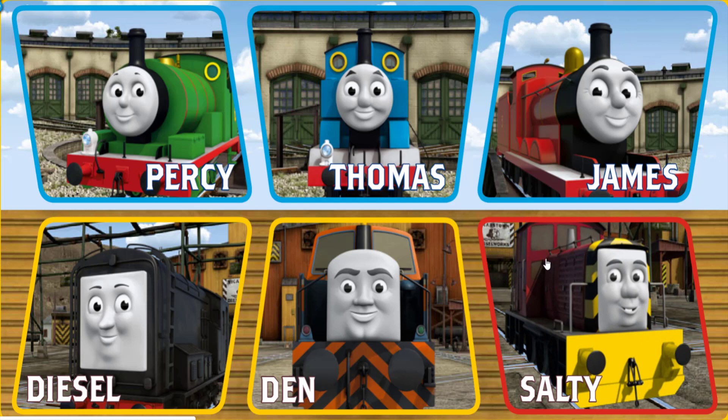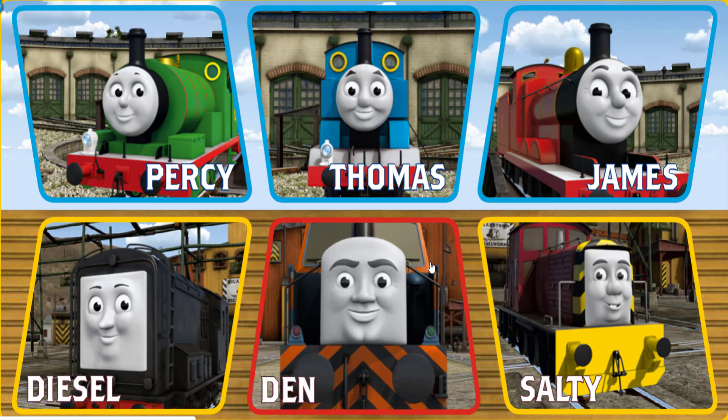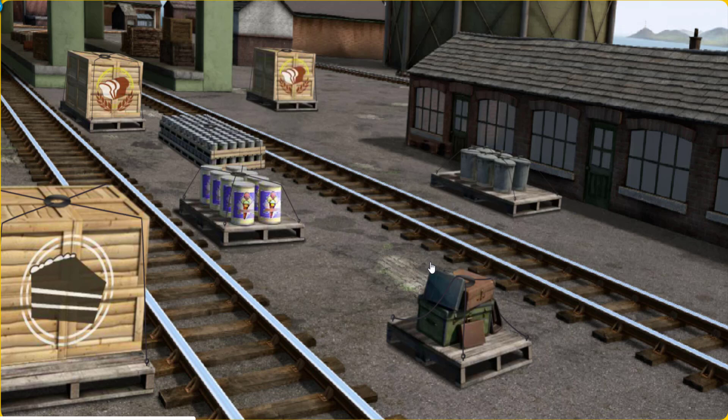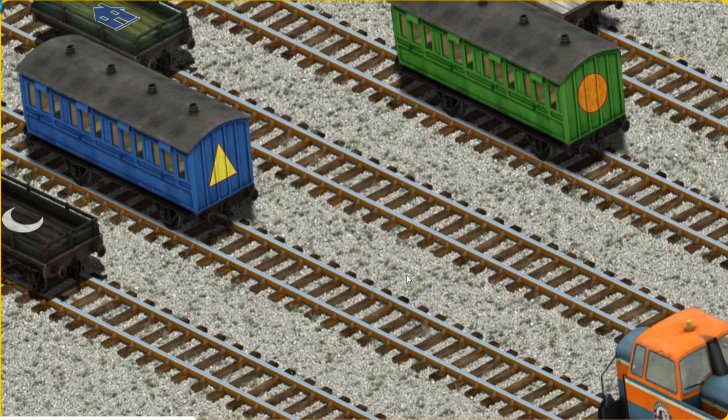It's a busy day at Brendam Docks. Thomas's friends have many deliveries to make. Choose who will make the next delivery. Den must deliver the luggage to Knapford Station. Help Cranky find the luggage. Show Cranky where the luggage is. That's it! Let's lift and load. Now the cargo must be loaded. Show Cranky where the blue coach with a yellow triangle is.